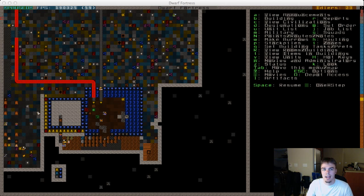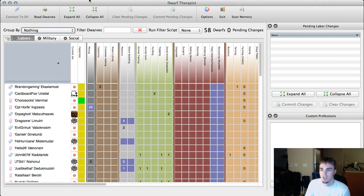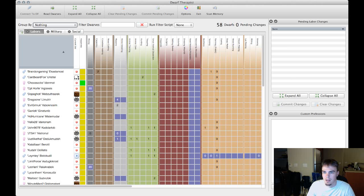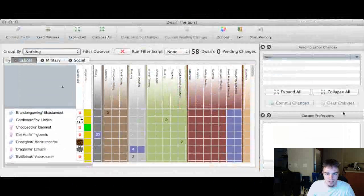Dwarf Therapist is actually great. It tells us how many dwarves we have and you can group them all the way down to migration wave, gender, and happiness. It does take a little initial setup - it's a pain on Mac - and I did not mean to resize that. I actually have this set to the right resolution for the cast so it won't look like crap.